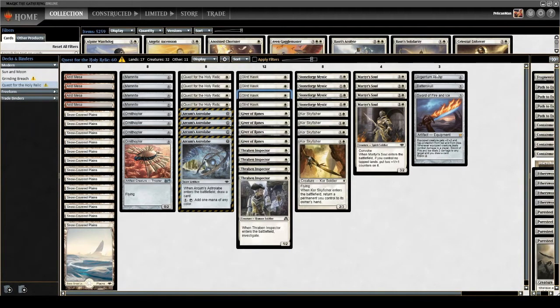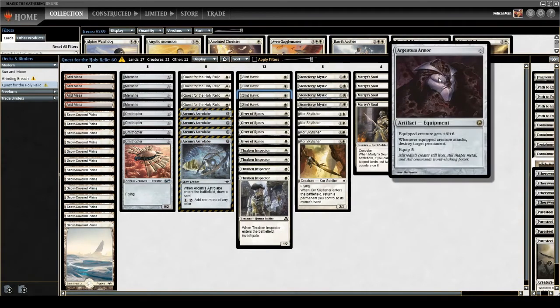The equipment we're searching for: number one is Argentum Armor. Getting this out for a single quest activation is fantastic — it gives plus six plus six, and whenever the equipped creature attacks, destroy target permanent. That lets us blow up lands and important permanents for our opponent. If nothing else, it lets us start beating in for big damage very quickly.